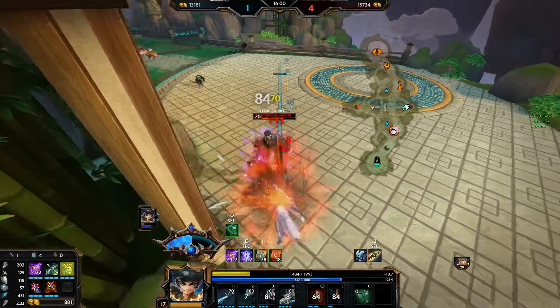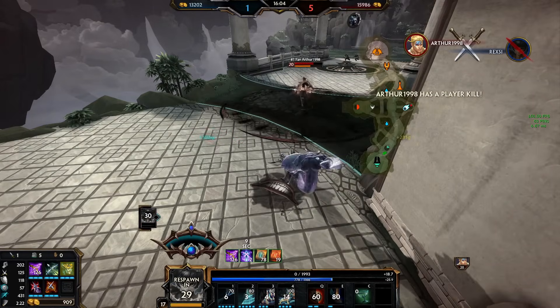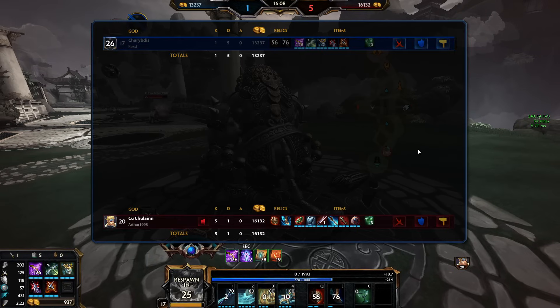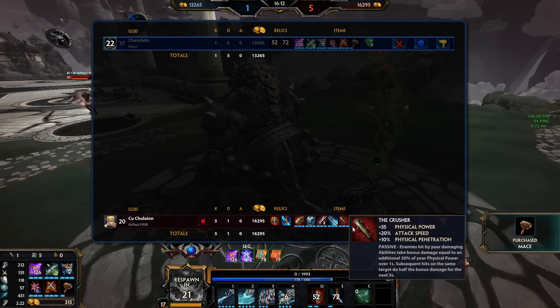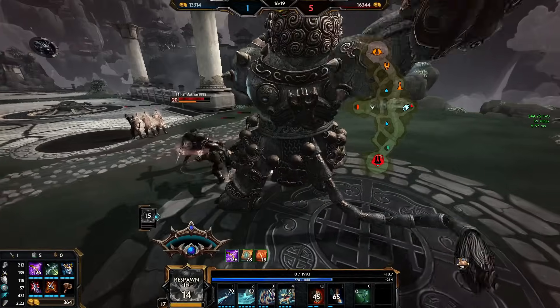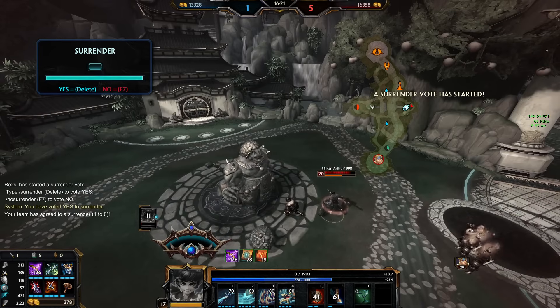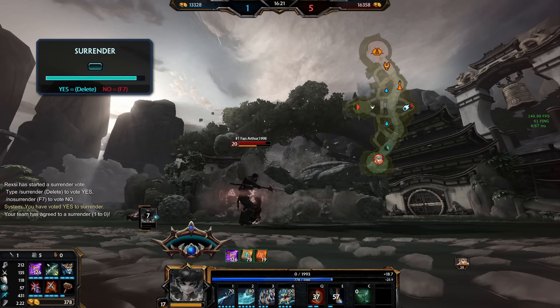I'm Charybdis, okay, whatever. I wouldn't have been able to win either way. I need a titan spin online. Congrats bro — you beat a fucking Charybdis with 10% pen, double defense, double health, triple lifesteal, against the most niche build in the history of the planet! Round of applause for our boy Arthur1998. He did it, my friends!